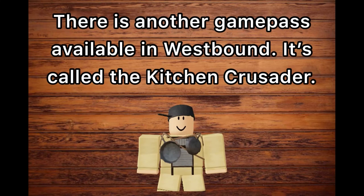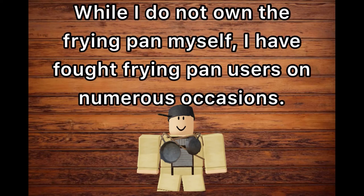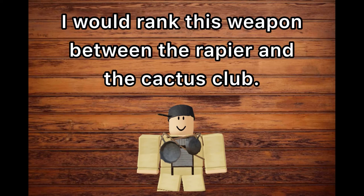There is another Game Pass available in Westbound called the Kitchen Crusader. It comes with a melee called the Frying Pan. While I do not own the Frying Pan myself, I've fought Frying Pan users on numerous occasions. I would rank this weapon between the Rapier and the Cactus Club.